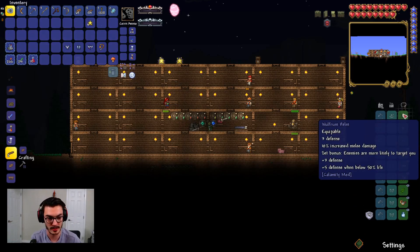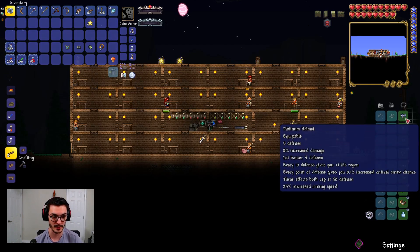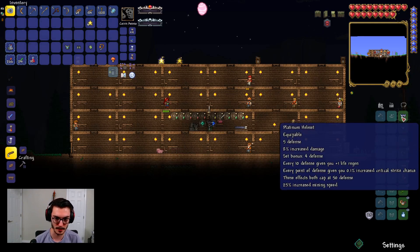Let's check our defense. Currently we have 14 defense and our set bonus is enemies are more likely to target you, which stinks, but we get +5 defense below 50 health plus 3 additional defense for the set. Switching to platinum gives us 25 defense — pretty big increase. The set bonus is +4 defense, every 10 defense gives +1 life regen, and every point of defense gives 0.1% increased critical strike chance.